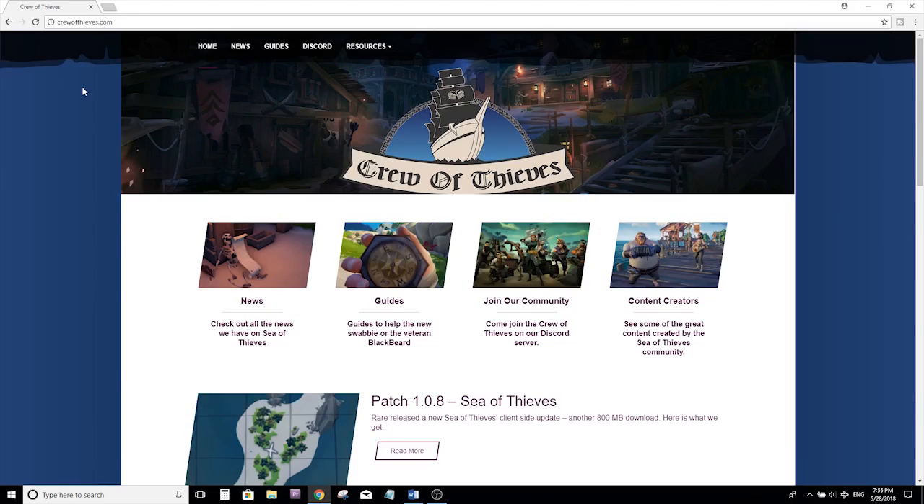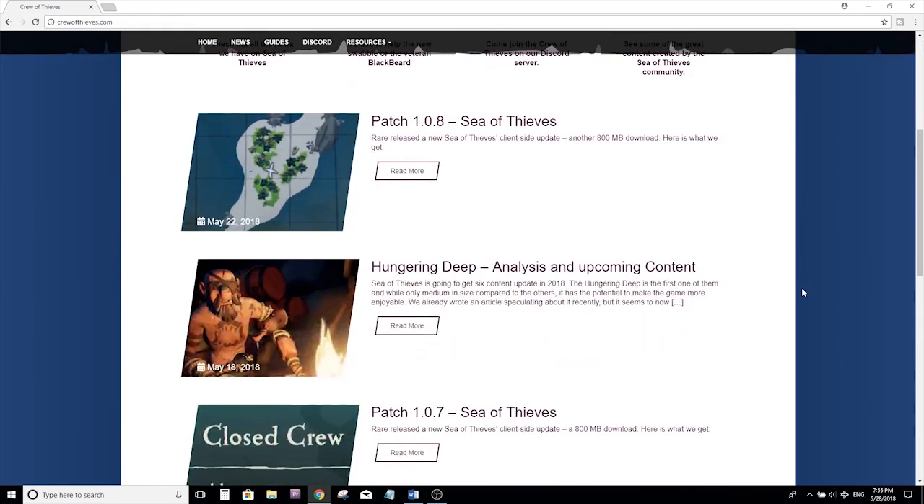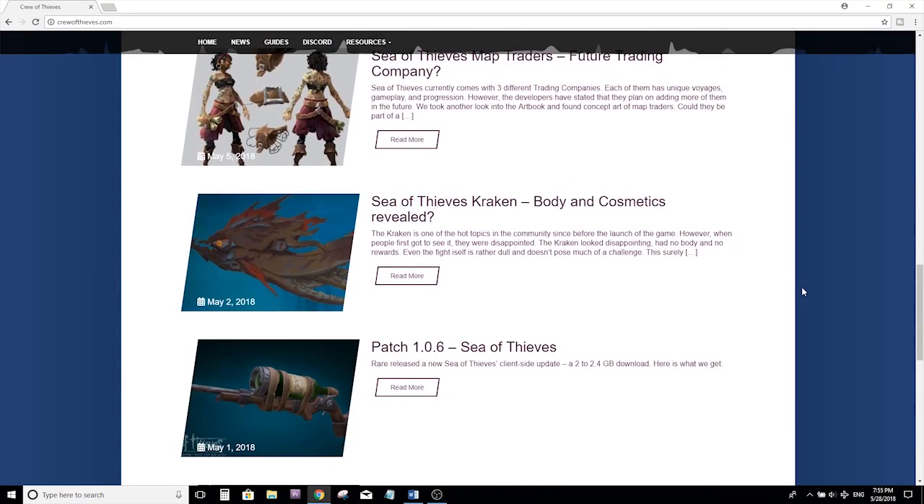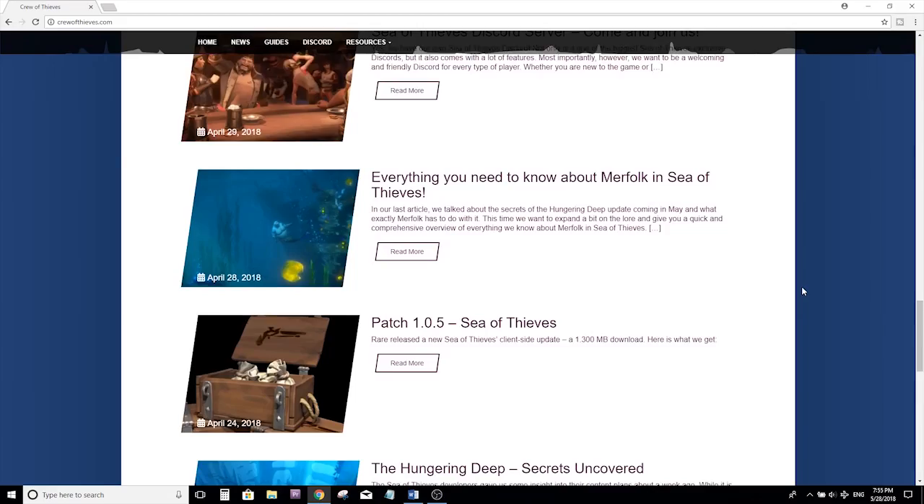The fourth and final way to enter is to check out crewofthieves.com. It's a really interesting website where you'll get an entry every day for checking out the website through Gleam. They break down all kinds of different guides, news, and also bring you some really cool lore and concept based on what's already in the game and what might be coming in the future. They use the Tales from the Sea of Thieves book as well as the art book and everything you can find in game to bring just the most amazing lore. You've got to check out this website.